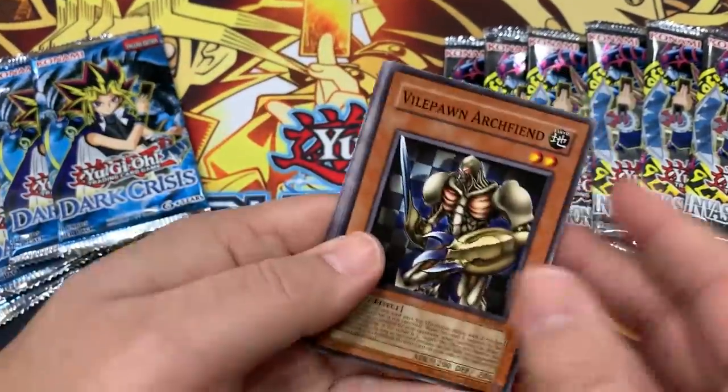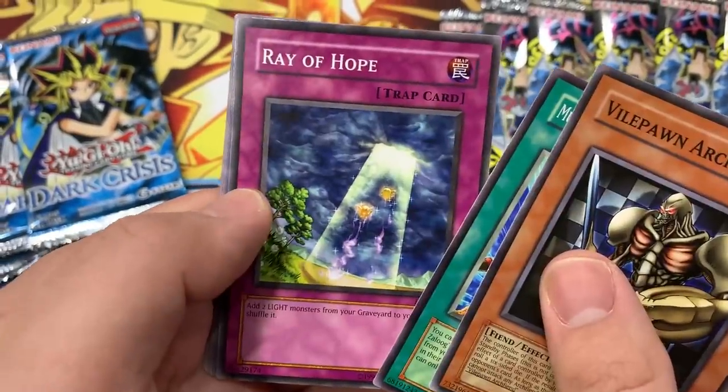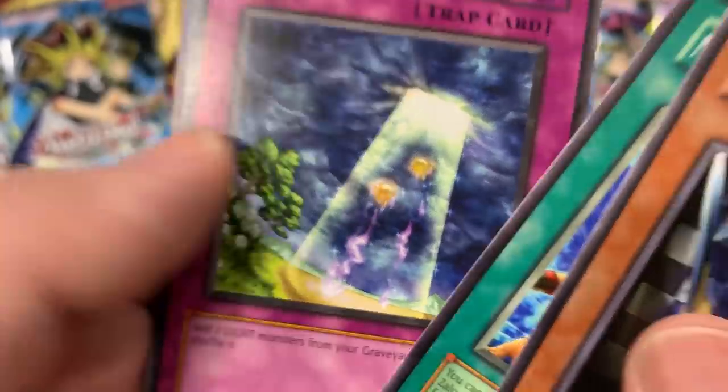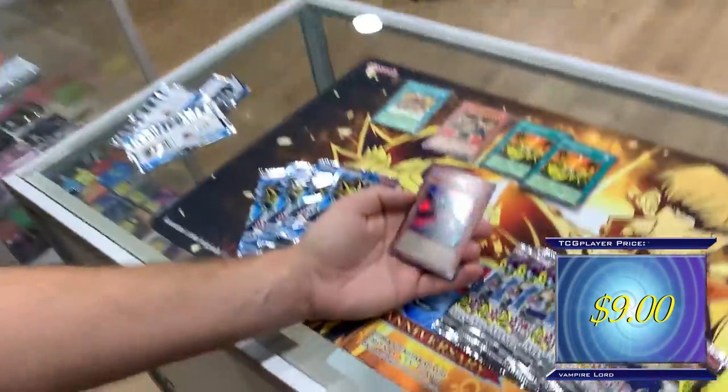Vile Pawn Archfiend, Mustering of the Dark Scorpions, Ray of Hope — I always like that picture. Oh baby! A secret rare! Vampire Lord! What?! Are you kidding me?! Let's check him out.